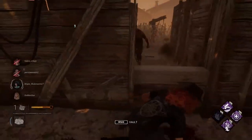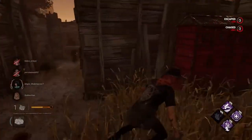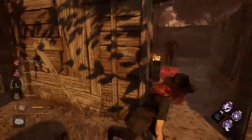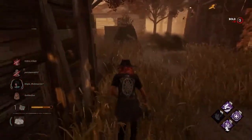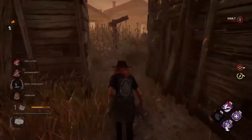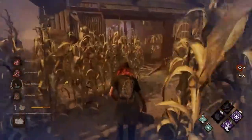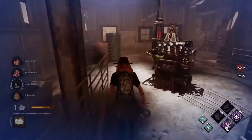Hey everybody, this is Twice Crispy here. Today I'm bringing you five tips on how to solo escape in Dead by Daylight. DBD can be a ton of fun when playing with your friends in a custom match or public lobby, but we've all felt the pain of playing solo queue. Sometimes you get teammates that hide all game, kill themselves on hook, or work with the killer. These tips are going to help you escape more games by combining good planning and strategizing with a hint of mental manipulation of your teammates.